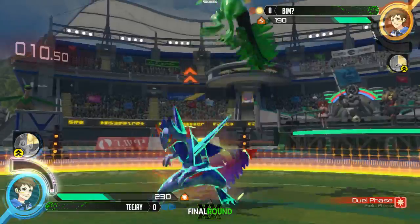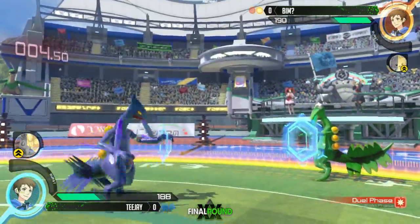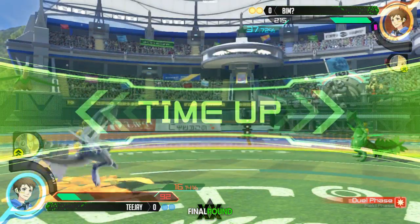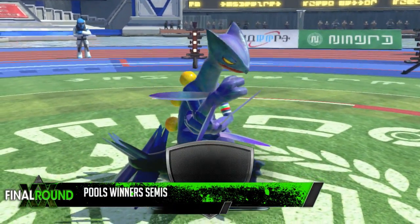That was a really interesting interaction — he actually dropped out of the Dragon Breath combo there, we'll take it. Trying to move in with hang, gets punished by the Leaf Blade and the Giga Drain. BIM's going to win it off of timeout. BIM going up one game versus TJ — that is crazy. I wasn't even watching the clock, I'll be honest.